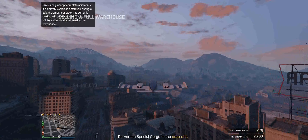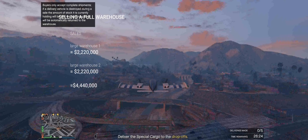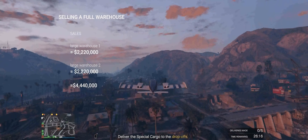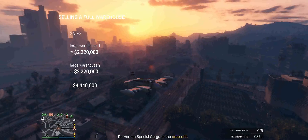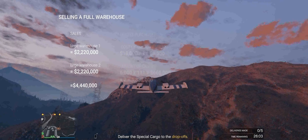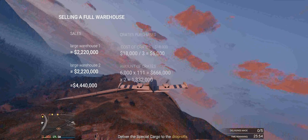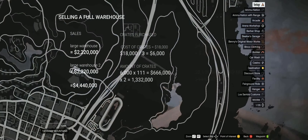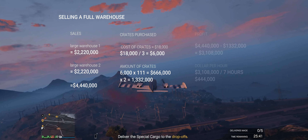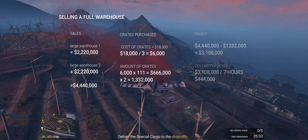When we finally get around to selling our warehouses, one large warehouse of 111 crates sells for two million two hundred and twenty thousand dollars. Selling two gives us four million four hundred and forty thousand dollars in sales. Unfortunately we do have to account for the cost of buying crates — I highly recommend buying three crates at a time, which costs eighteen thousand dollars, so six thousand dollars per crate. Buying 111 crates totals six hundred and sixty-six thousand dollars, times two warehouses equals one million three hundred and thirty-two thousand dollars off our profits. After subtracting the crate purchases from sales we end up with three million one hundred and eight thousand dollars.